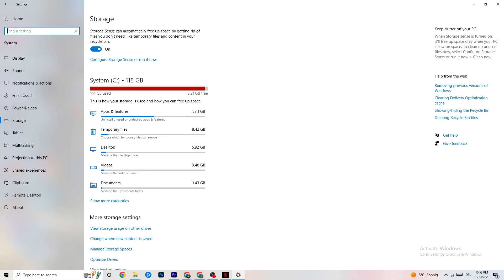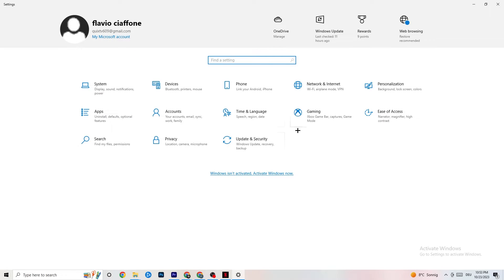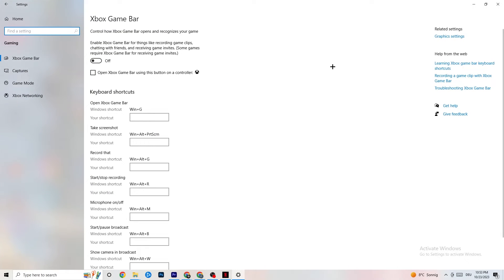Go back to the main Settings and click on Gaming, then navigate to Xbox Game Bar. I want you to turn this off. The Xbox Game Bar consumes a lot of performance, and you need that performance in your game — especially on a low-end PC. It can cause your game to not launch or crash.